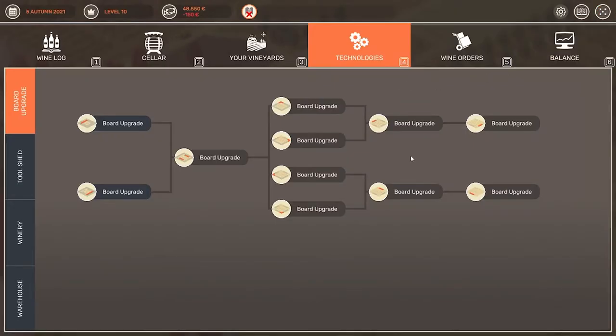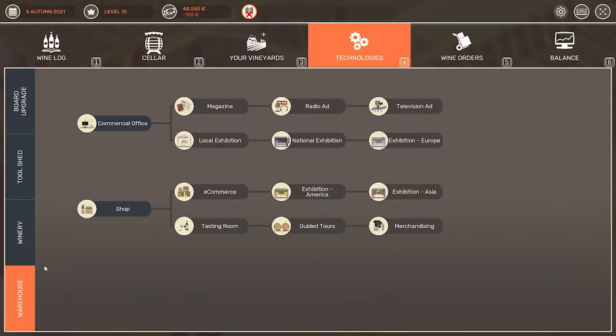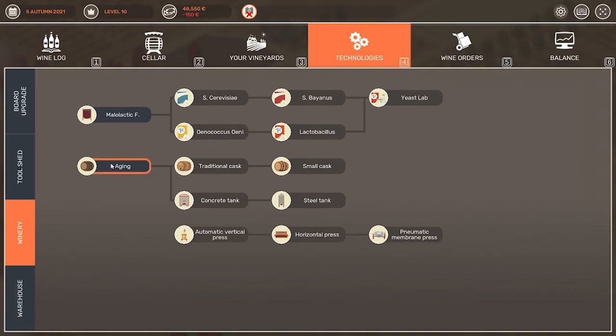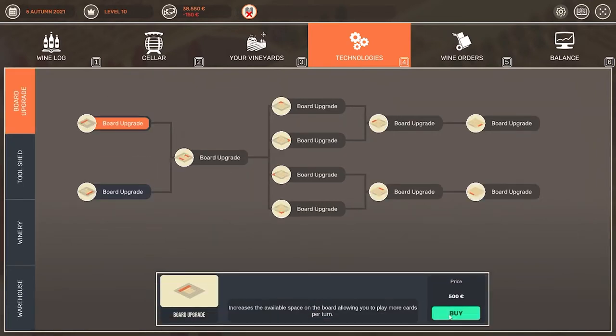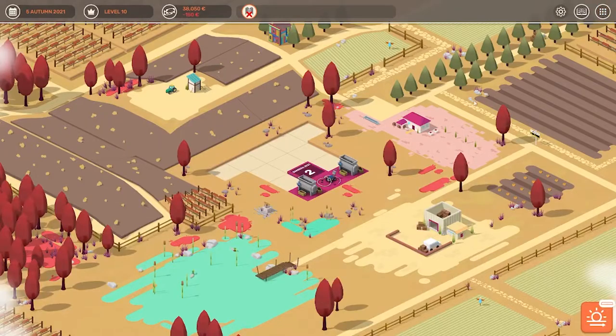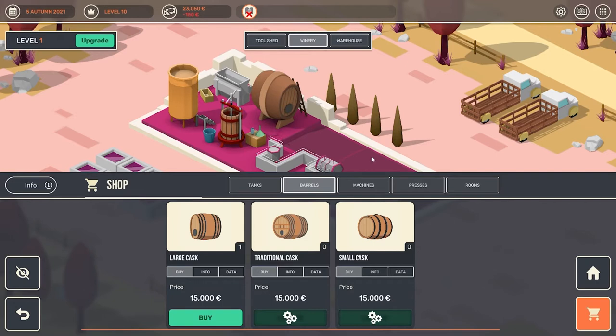If we go into the top right we are going to see a whole bunch of information, and that is where we can do our different board upgrades and upgrades to our toolshed, to the winery, or to the warehouse itself. Since I would like to age my wine, I go into winery, then aging, and we are going to buy the technology to then buy a cask. I am also going to buy some of the board upgrades — the first is a very cheap one, but after that it's already 20,000, so it gets expensive very quickly. Then let's head over into the winery and buy the large cask — that's the only one we can buy right now.